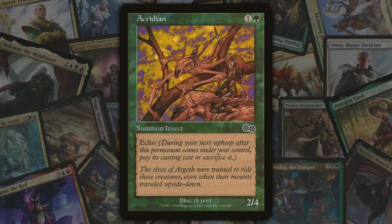Next we've got echo, also introduced in Urza's Saga. Echo is a keyword ability on permanents that requires the permanent's controller to pay its echo cost at the beginning of their next upkeep after they gain control of it, or sacrifice it.